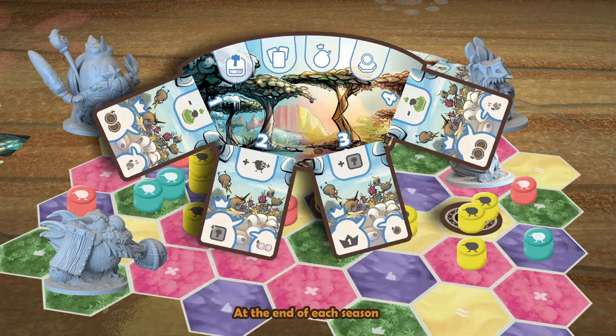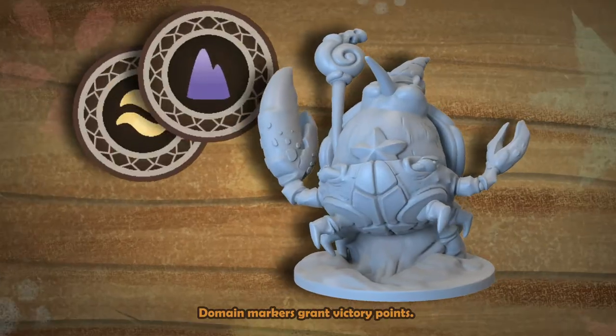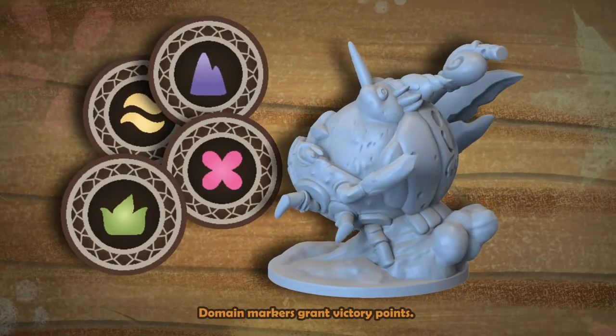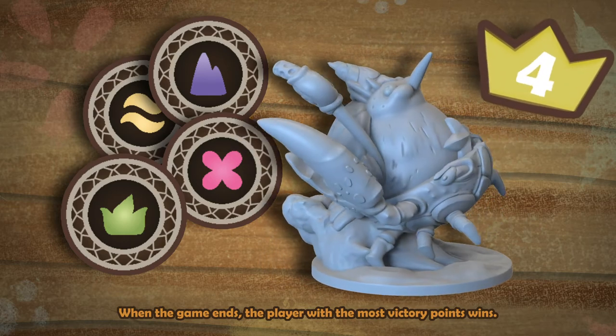At the end of each season, place domain markers to claim your territory. Domain markers grant victory points, and when the game ends, the player with the most victory points wins.